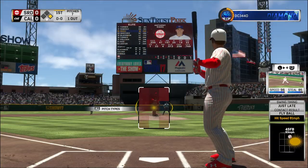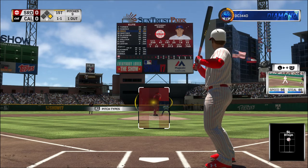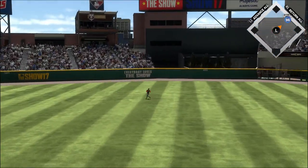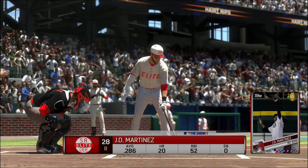Anthony Rizzo stands in now. First swings for him in this one with a runner still at first and one gone. He takes a called strike one. Here's the 1-1. Line towards center field. Griffey is there. Two gone. And the runner will scurry back to first as he'll think twice about trying to move up.